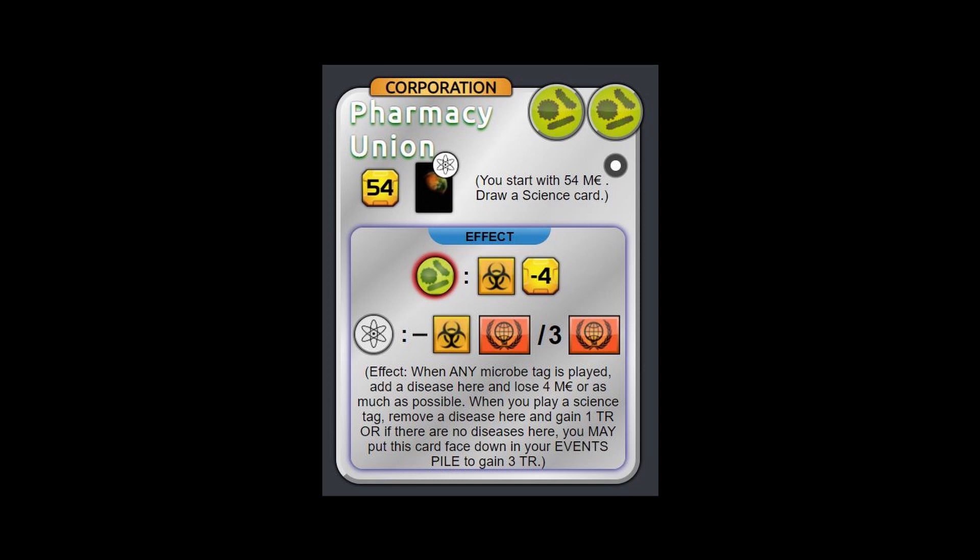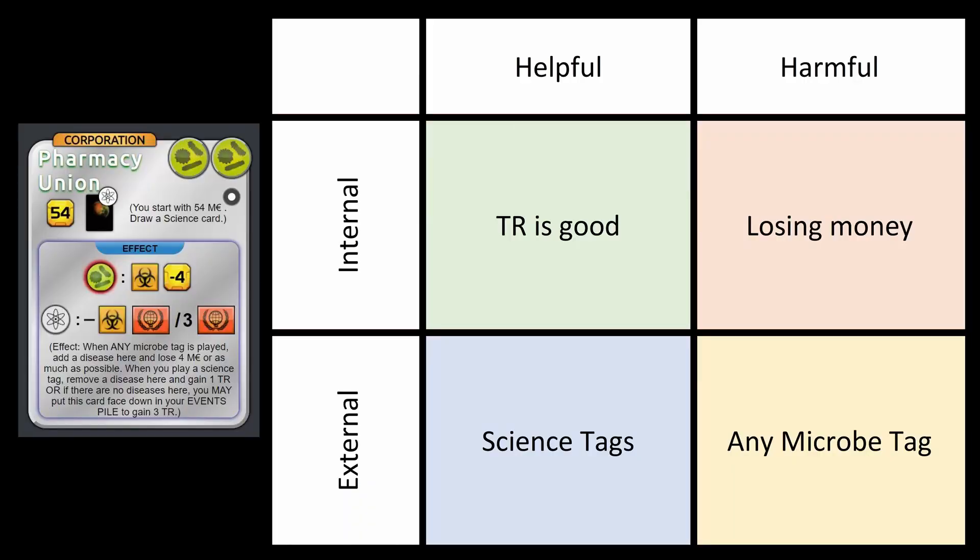What's helpful internally: getting TR is good — it's never a bad situation, and paying four dollars for one is usually a pretty good return on investment. What's harmful internally though is that you don't want to be stuck losing money if people really spam microbes against you — taking the money away from you, even if they're not gaining it themselves. You don't want to be stuck losing lots of money at the beginning of the game.